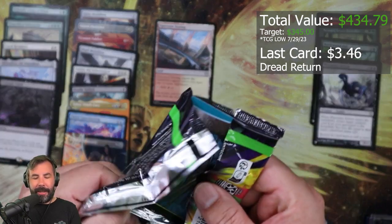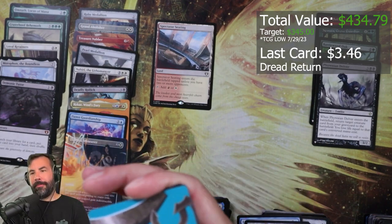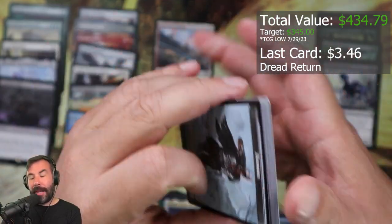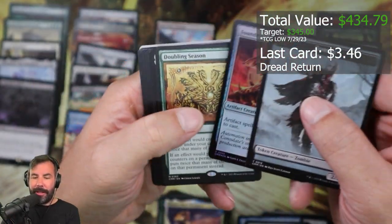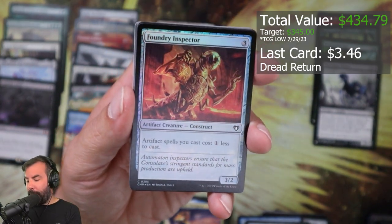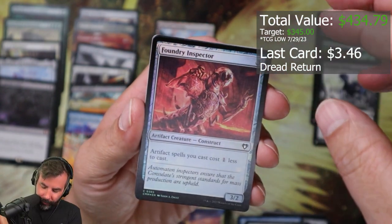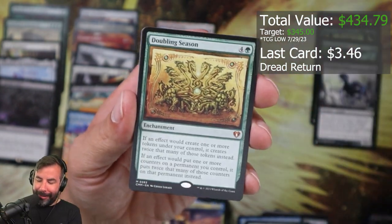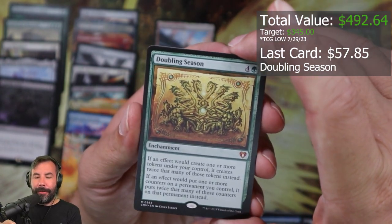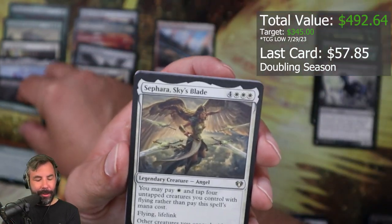I think I was commenting on Lord of the Rings about how there were cards that just had some banging art on them — same with this set. I can't keep commenting on how much I like the profile picture art. Foundry Inspection, Doubling Season! We know this is getting a reprint in the next set too, but this is still great — this is fantastic, very happy about that.